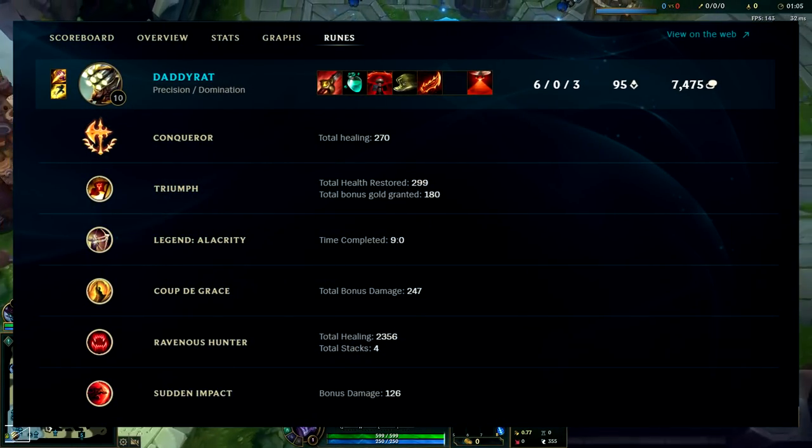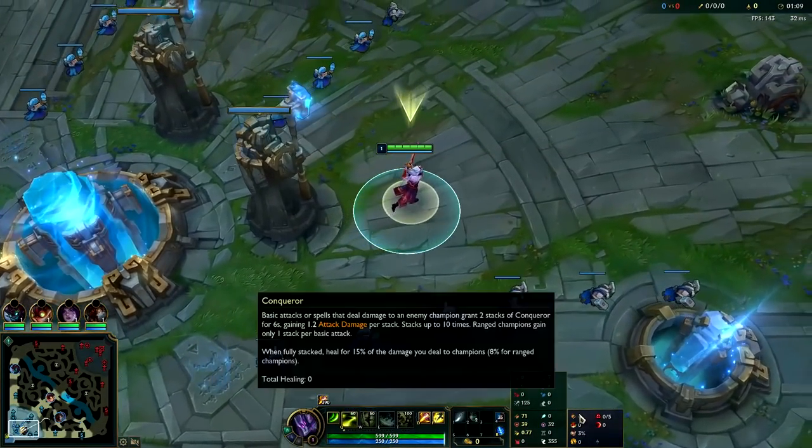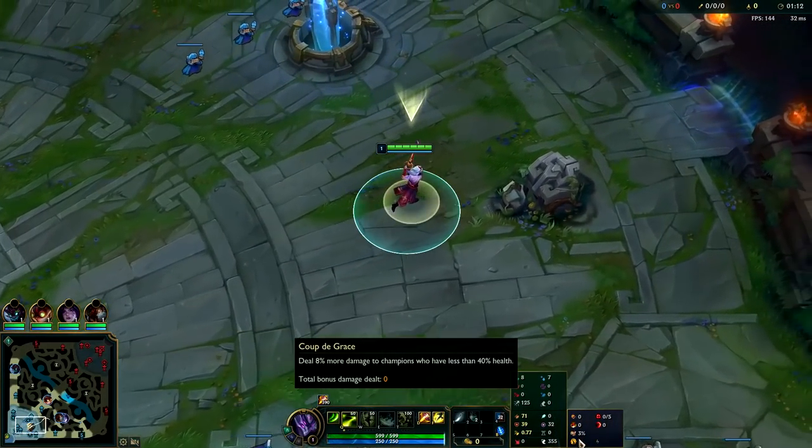What's going on guys, it's me Kingsfix. I'm going to be showing you how to carry your team safely and reliably on Master Yi jungle. First things first, you need the right rune page: Conqueror, Triumph, Alacrity, and Coup de Grace.